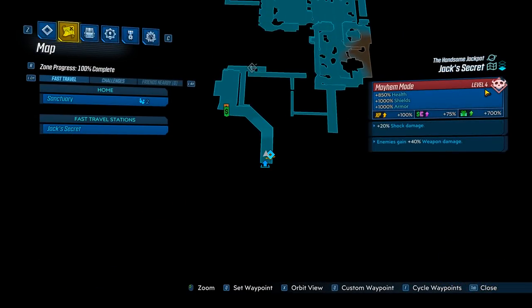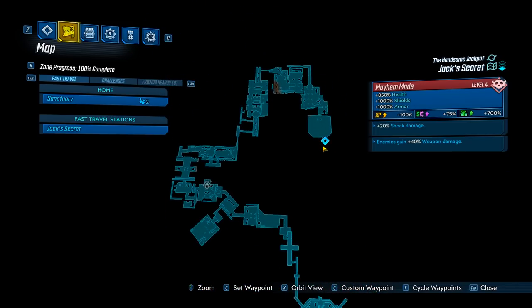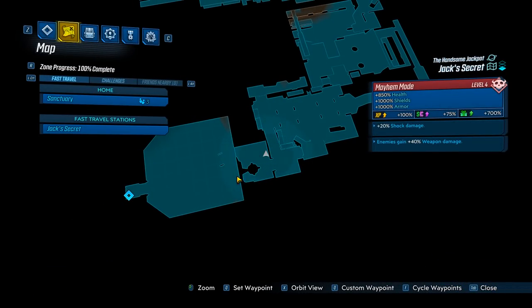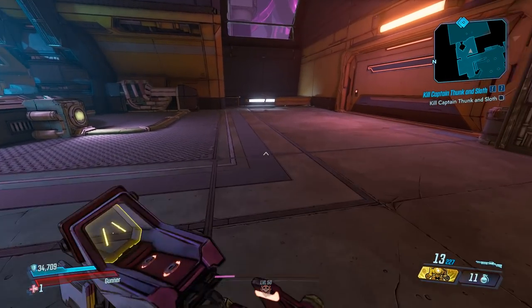Alright, so what you want to do is head over to Jack's Secret, and you're going to head all the way to the end of the map. It is a pretty long map, so I'll meet you guys when I get there. Alright, we made it to the end, and be sure to hit the save station right here so that when you save-quit, you can spawn right here. It's a very short walk to the arena. So yeah, let's go ahead and jump down and take on the boss.